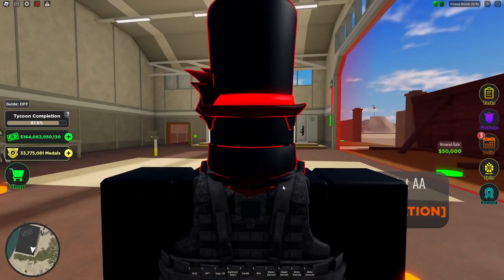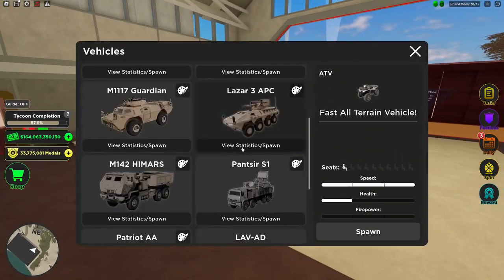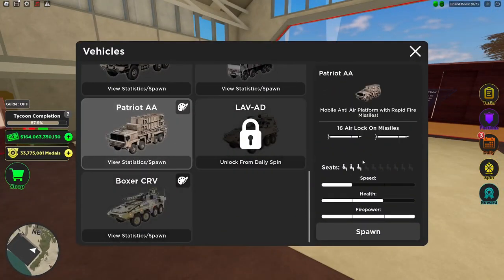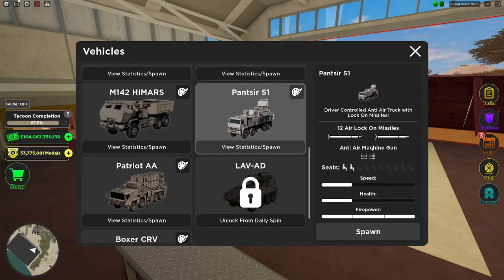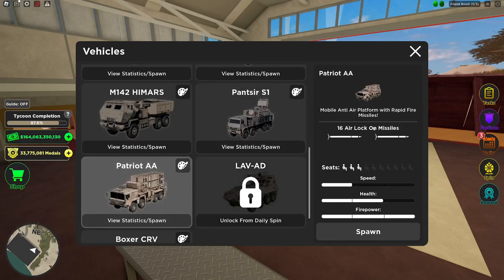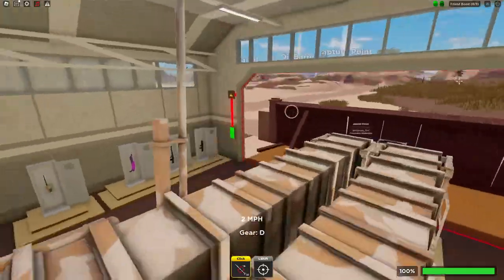There we go, there is the Patriot anti-air truck. It has 16 air lock-on missiles. The Panzer has an anti-air machine gun and 12 lock-on missiles, but the Patriot only has missiles. However, this thing has longer range and it locks on faster.